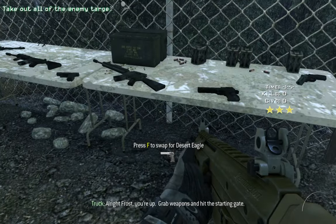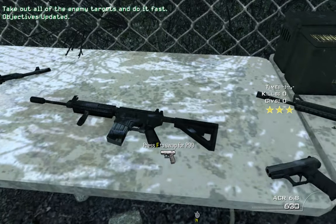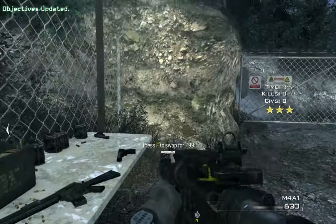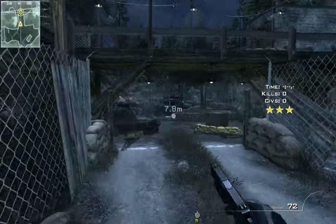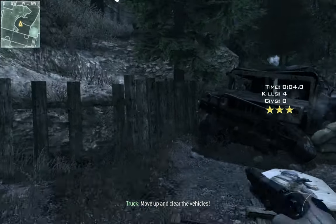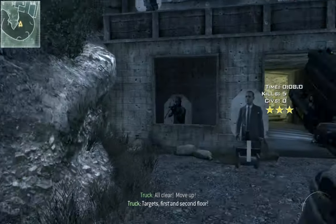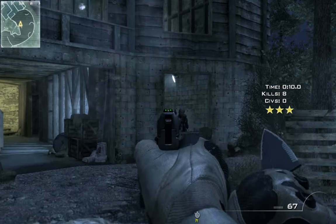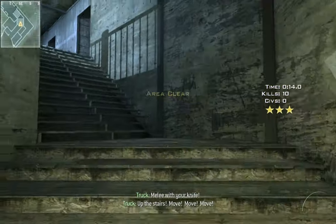All right, Frost, you're up. Grab your weapons and hit the starting gate. One, two, three. Drop those tangos. All right, red vehicles. Don't clear, move up. Target, first and second floor. Clear, move inside. Melee where you're down. Move, move, move!